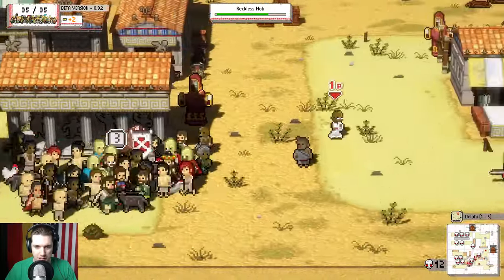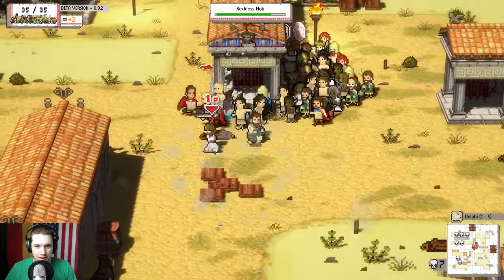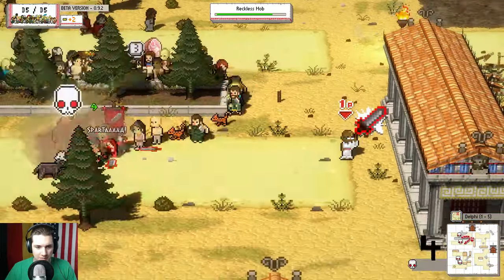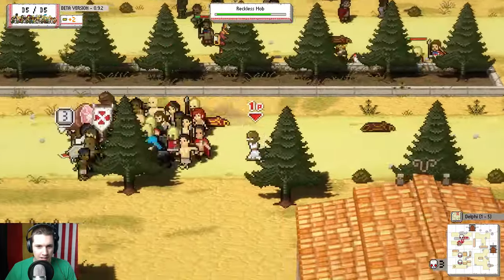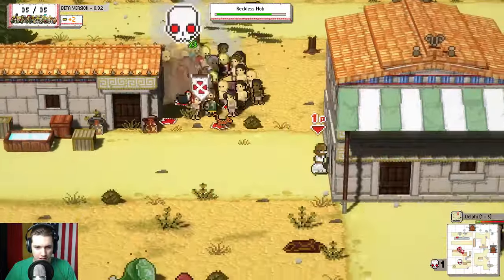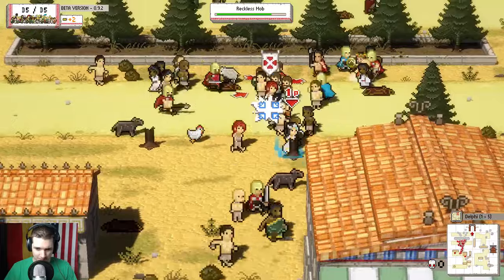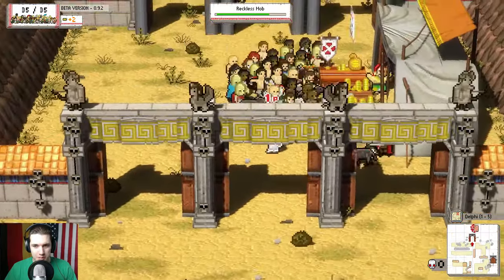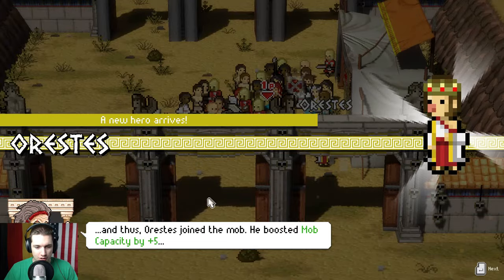I accidentally hit my philosopher - what a jerk move. We chase down enemies and stay at 35 people, refilling ranks as men get taken out. We bring everyone back together with spacebar, track down a shooter, and deal with him. The philosopher gets poisoned - that's not good. We get scattered on the mini-map but regroup. Sprinting tends to spread the mob out. We visit a shop and increase mob capacity, now at 40 people with Orestis joining.